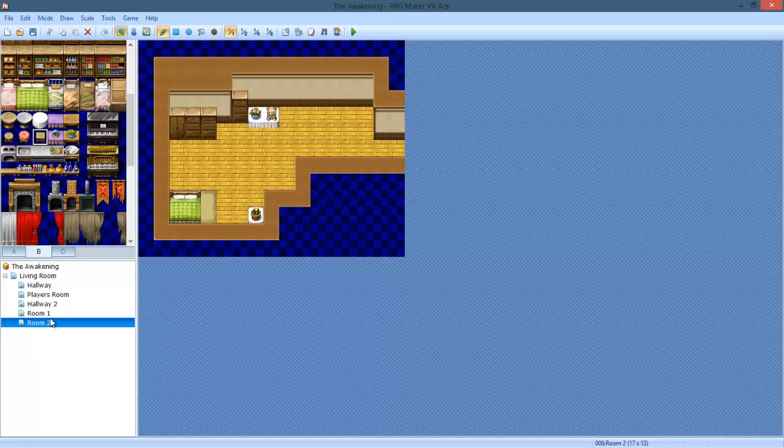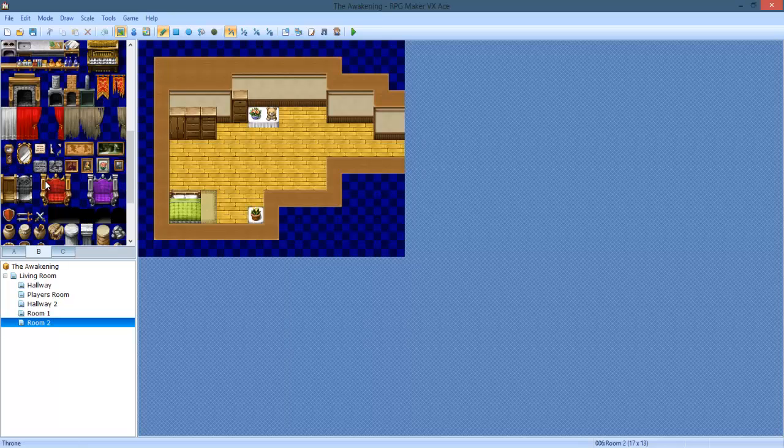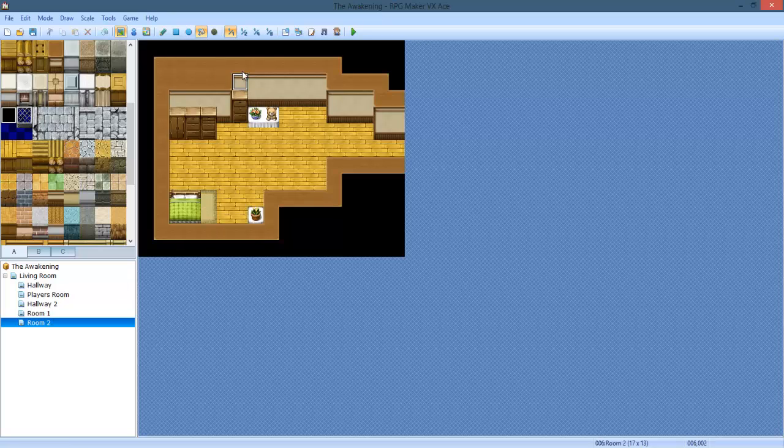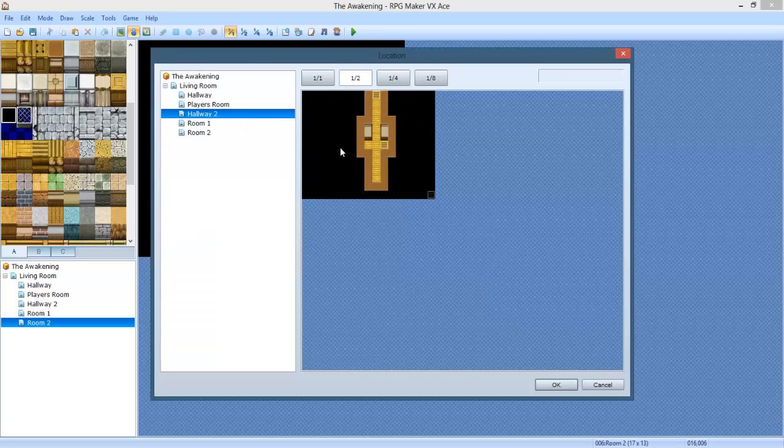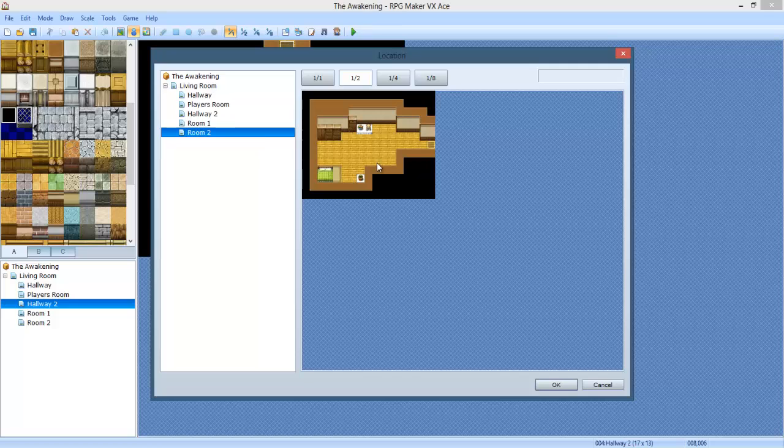This room too, gotta add some windows. This one's actually going to be closed. It doesn't look too good when you have the window on a corner, it just doesn't look right. Plus it doesn't really make much sense for a window to be where the other hallway would be, unless there's like a big opening. So we're not going to have windows on this side of the wall, they're all going to be on this side. Paint it black. Save. Now make the teleport event. Transfer back to the hallway, right back to the middle. Go to the hallway, make the transfer to Room 2.